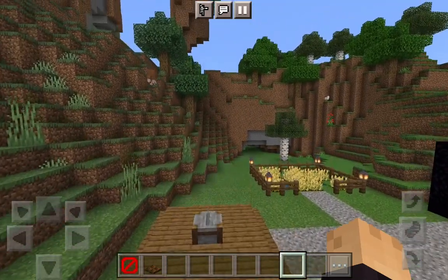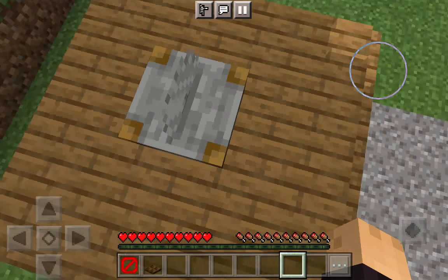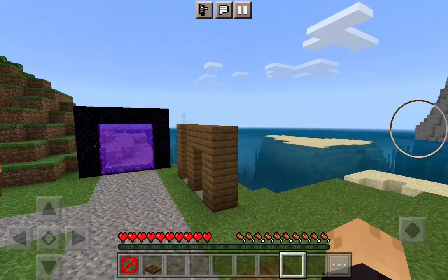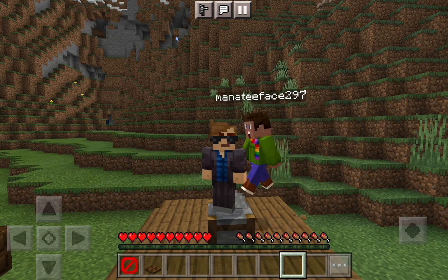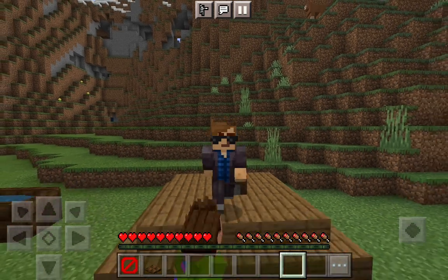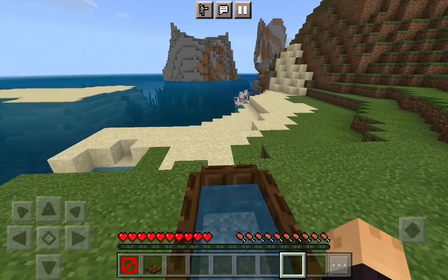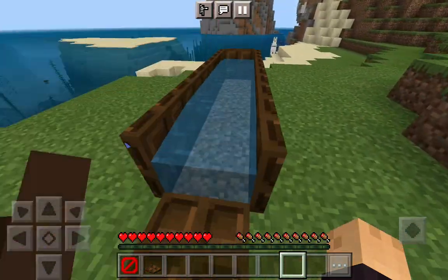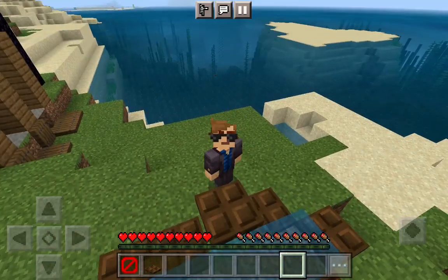Our final one for today is the stone cutter. I need to get back in survival for this one. I'm standing on top of a literal saw right now and I am not taking any damage. Look at this. How does this make any sense? I am literally standing on top of a saw right now. Not a lot of sense being made. That is all we have for today — if you have some ideas, let me know in the comments down below. This is Roger That and Manatee Face signing off.